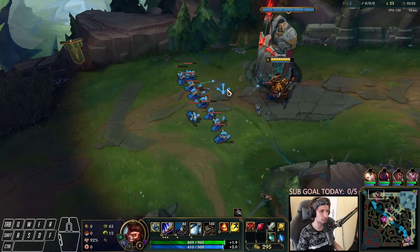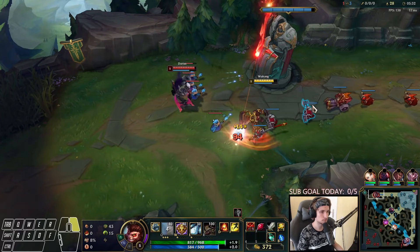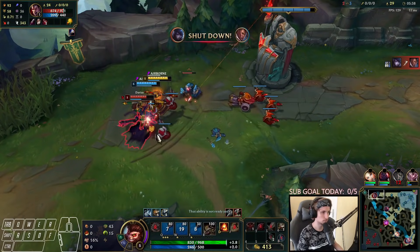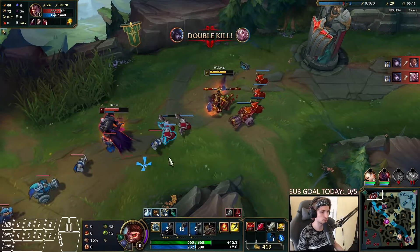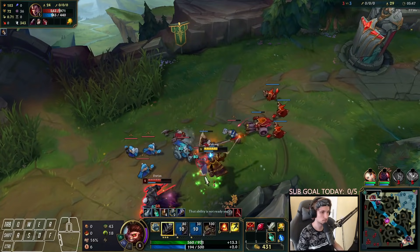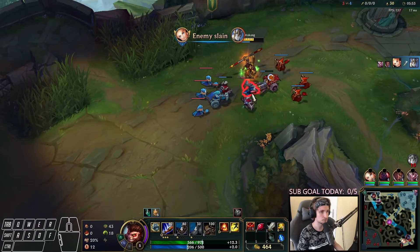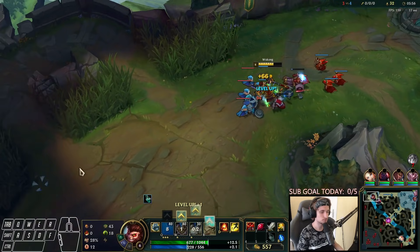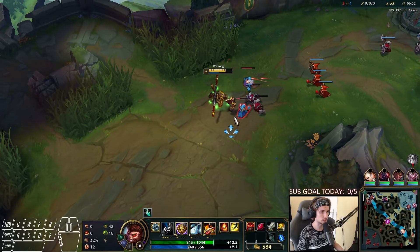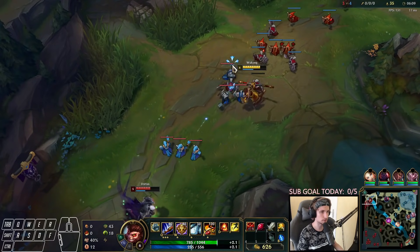In terms of farm, we're actually ahead of Darius, which is pretty interesting. He's going to try to trade me again — okay, not bad, he doesn't have Q so we win that trade as well. Now we're going to get the push because we'll hit level six first. We have Cyan coming top side too, which we can use to our advantage. As long as we maintain this push and keep Darius away from reaching level six, we should be able to maybe kill him.